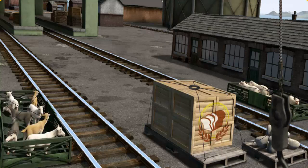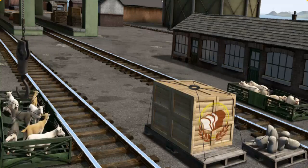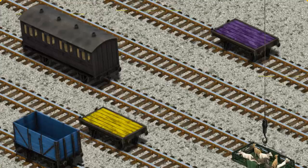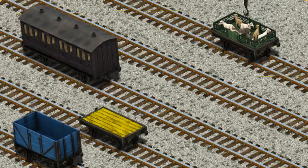Show Cranky where the goats are. Help Cranky find the goats. That's it! Let's lift and load. Now the cargo must be loaded. Help Cranky find the purple flatbed. You found it!